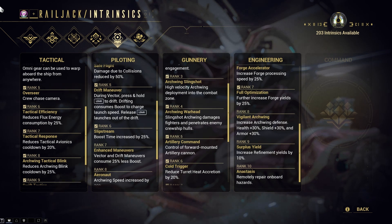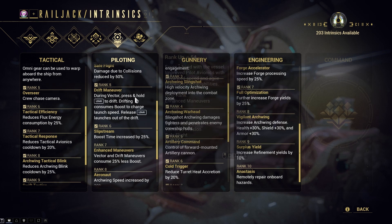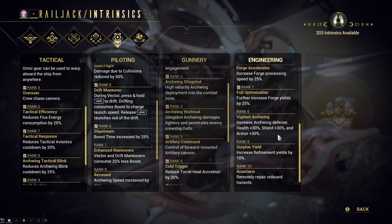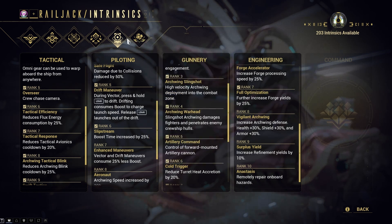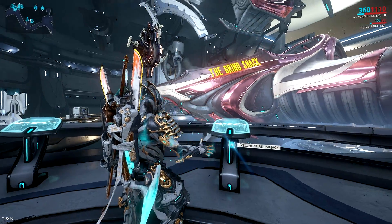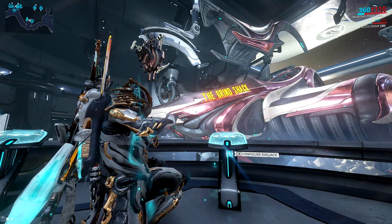If I were asked what would be the minimum requirements for each intrinsic before I can consider it usable, then I would say at least rank 6 Tactical, rank 6 Piloting, rank 5 Gunnery, and rank 7 Engineering. These are just suggestions, and this is how I progressed to improve my Railjack. You can follow it if you want, or just refer to it as a guide and decide your own path.